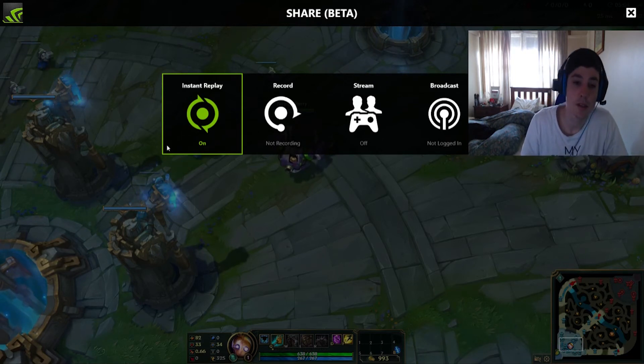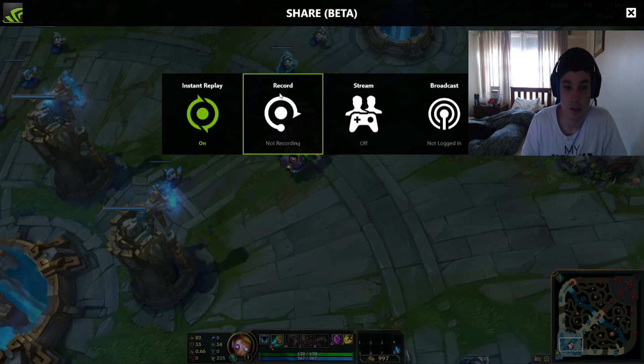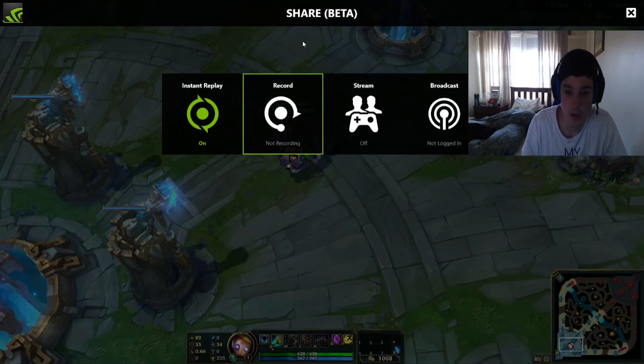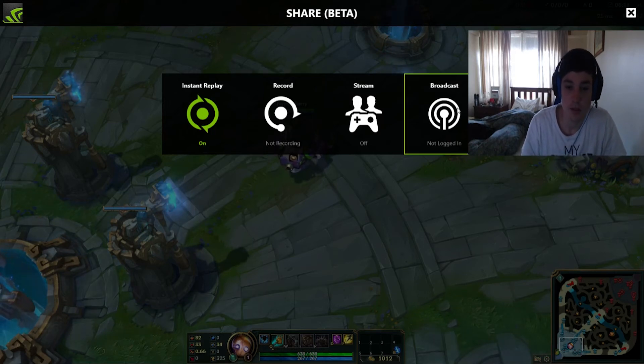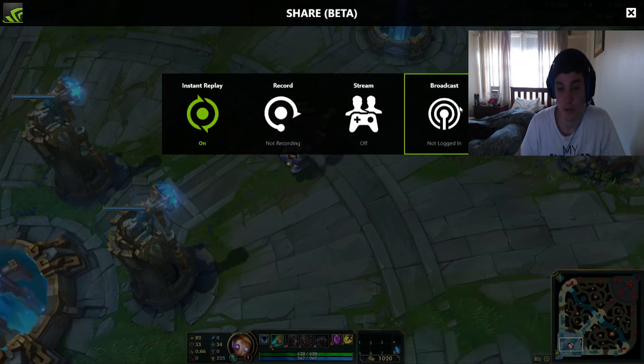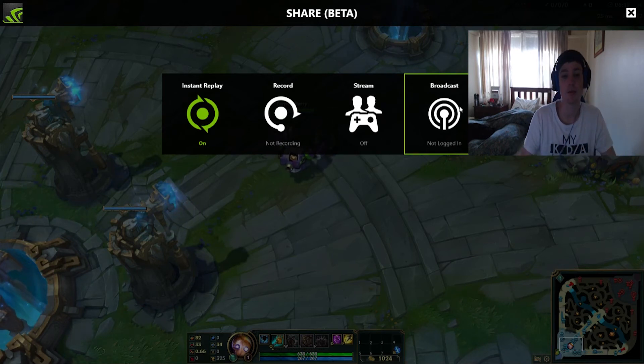Then you've got the self-explanatory record function — you set a keybind if you want to record your games. You've also got the broadcast option, so if I wanted to stream straight to Twitch I could just bring this overlay up and it's as simple as that.